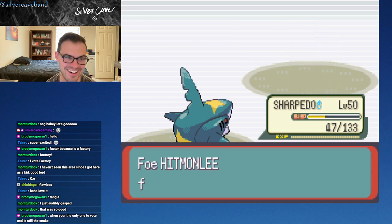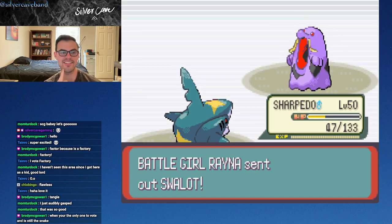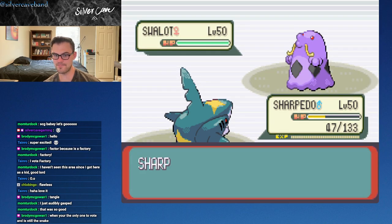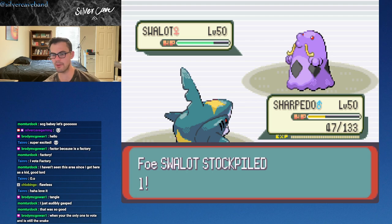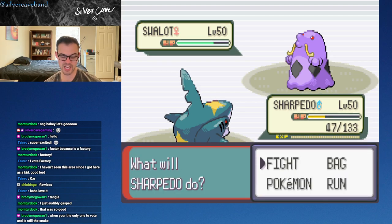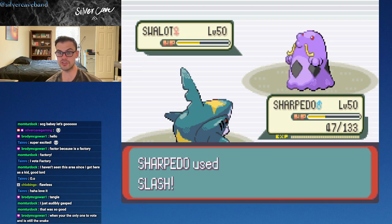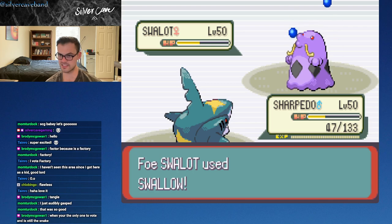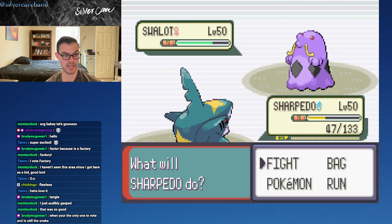Hitmonlee's not even gonna use a fighting move. That did a ton though. I asked and then I'm like wait - I think Arbok's gonna be way better. We'll just stay in with Sharpedo. If Sharpedo goes down, that's not the biggest deal. Something about Stockpile here - what you can do with Stockpile is you can keep Stockpiling, then you can either Swallow it or Spit it up. Spit Up will attack, Swallow will heal your HP. In later games, Stockpile will actually increase your defense, but not in this game.